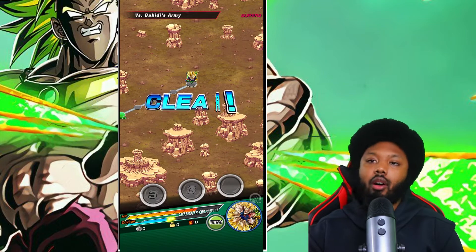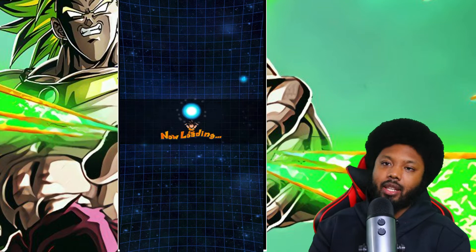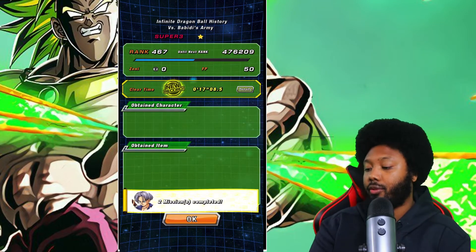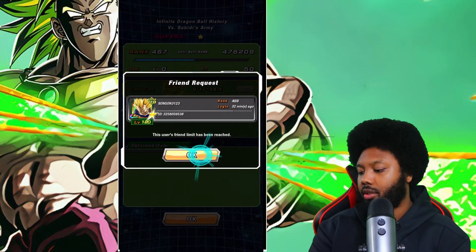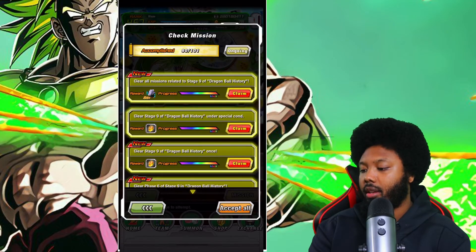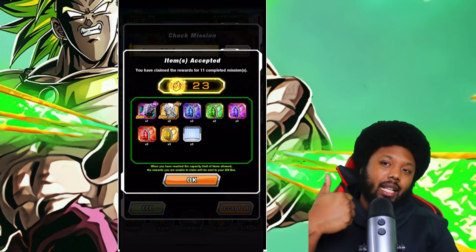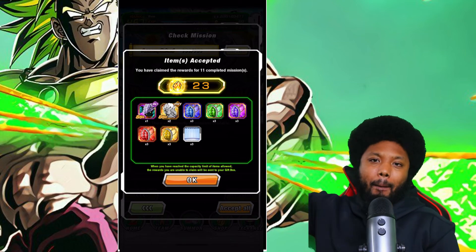And there we go — we completed all the missions in less than 20 turns. That's pretty simple. I mean, I didn't really have to use items but better safe than sorry. Our official time is 17 turns. Pretty good. We got all the missions and we have 23 stones. That's the video, my boys — if you guys enjoyed that, make sure you hit that like button, sub for more videos, comment down below, and hopefully I'll see you guys on the next one. Peace!